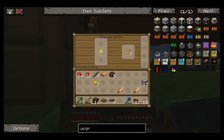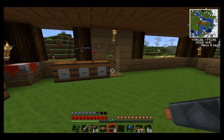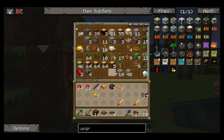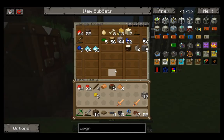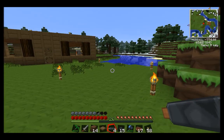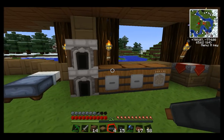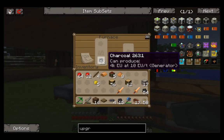That should now be powered — no, not yet, because I need to pop some coal or charcoal in there. What have I got? Have I got any extras? Some charcoal there, some coal there. We need to make up some more charcoal. We've got some more in here.